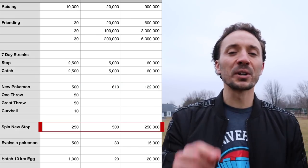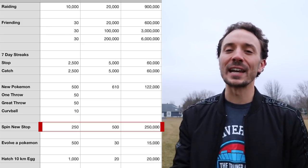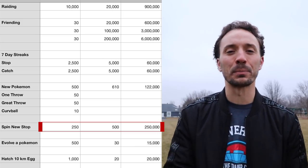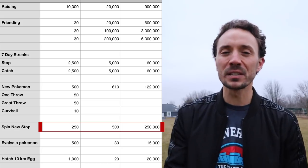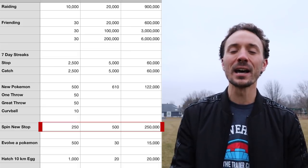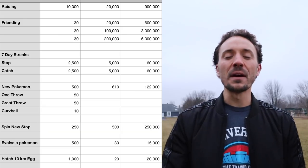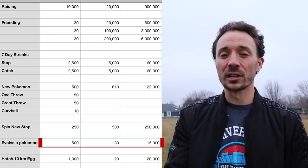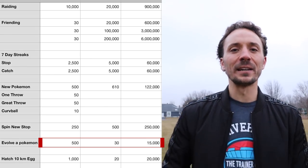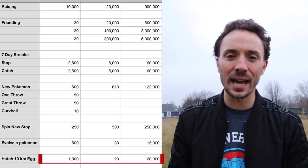Spinning a new stop on a lucky egg gives 500 XP. I'm projecting 500 new stops over 90 days for 250,000 XP — though if you walked around a city you could do a lot more. When you evolve a Pokemon you get 500 XP; every 30 Pokemon evolved gives 15,000 XP. And hatching an egg gives 1,000 XP — I'll say you do about 20 for roughly 20,000 XP.